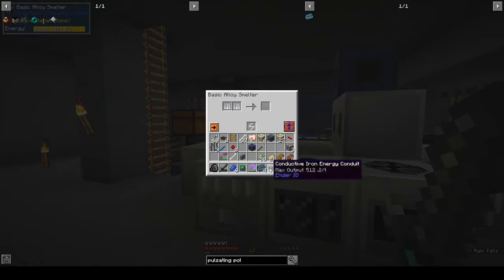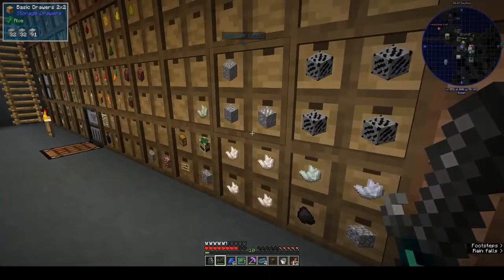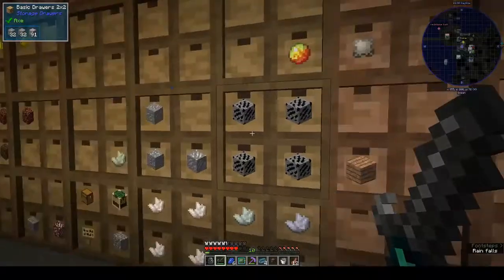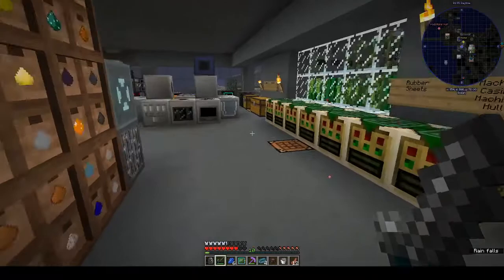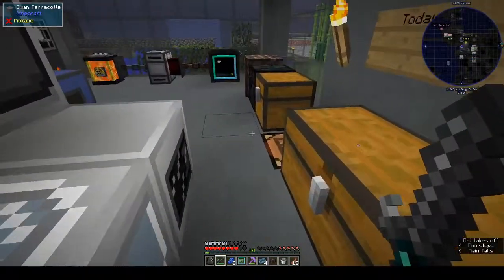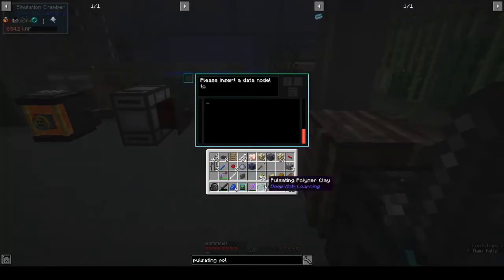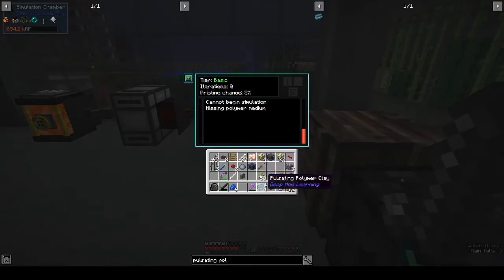You get four from that — okay, that's cool. I don't think I would have been able to do a one-for-one anyway because it's not economical. So it says we've got the data model — cannot begin, missing polymer medium. Launching runtime, pristine chances: five percent. Run engaged enemy.